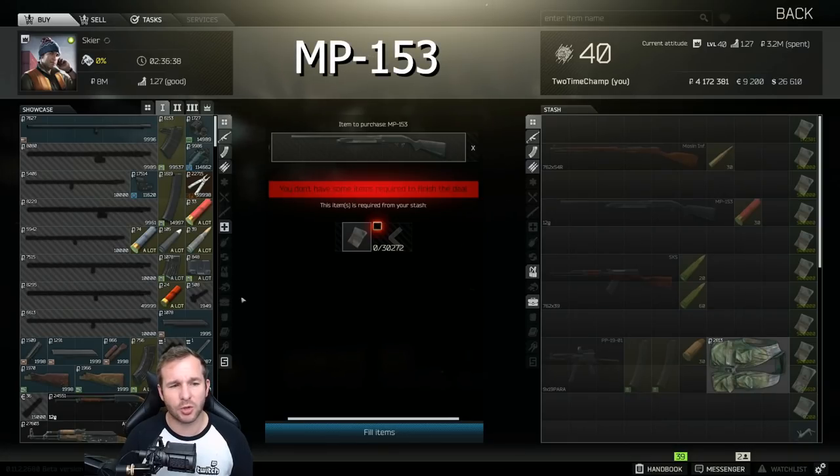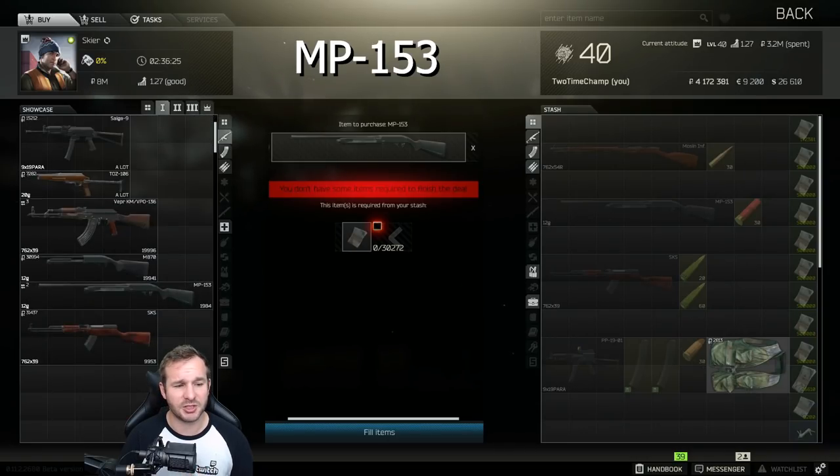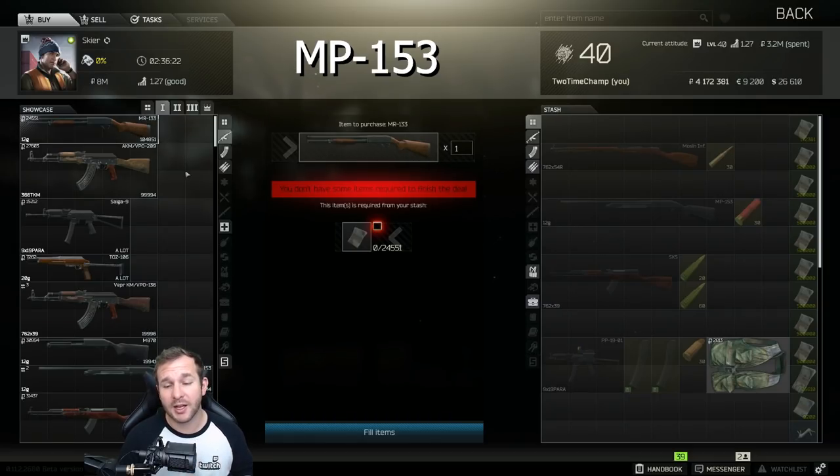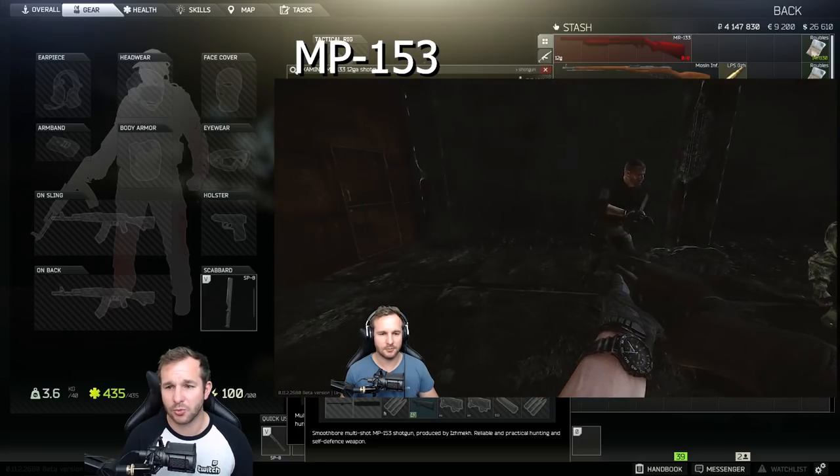The next one I'm going to talk about is actually available at Skia Level 2, however you will find them all over the place, particularly on factory. It's the MP-153 shotgun. The difference between the 153 and the 133 - which is available on Skia Level 1 - is the 153 will shoot without having to pump between each action. You'll be able to fire all 4 to 8 rounds instantly without pumping between shots. On the 133 it's individually between each shot. If you find a 133 on the ground with a 6-round mag, you can actually take off that mag and it will fit straight into the 153.